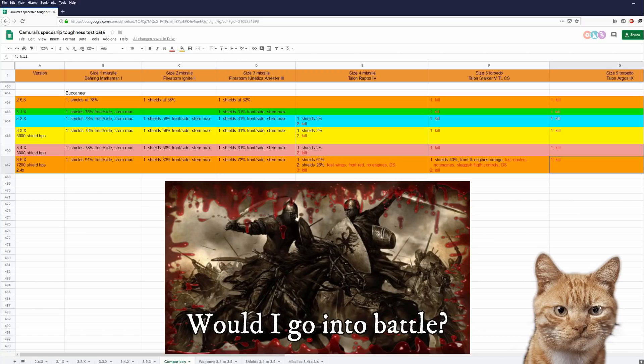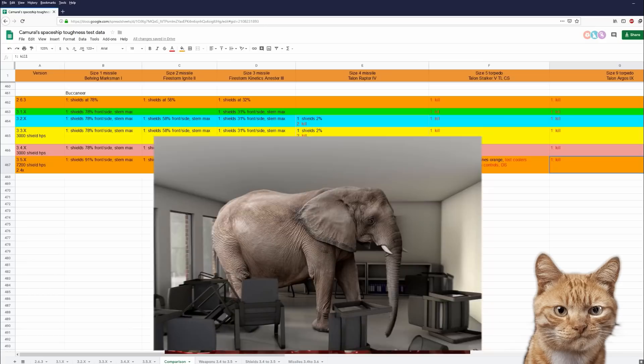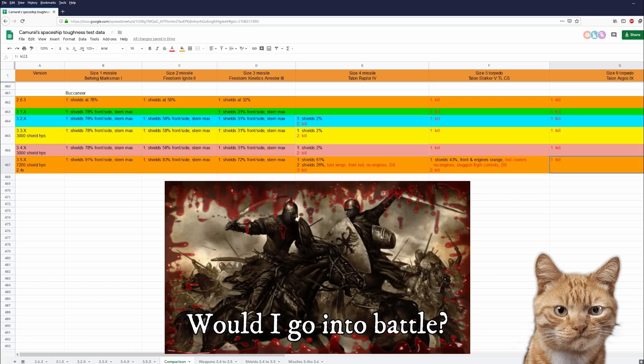And there's the elephant in the room: why does the Buccaneer not have an ejection seat? There's just no excuse. Ejection seats are World War II technology, and there would be more than enough room in the cockpit for one. But for whatever reason, it just doesn't have one.